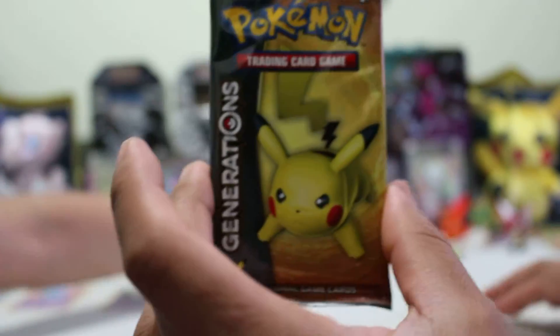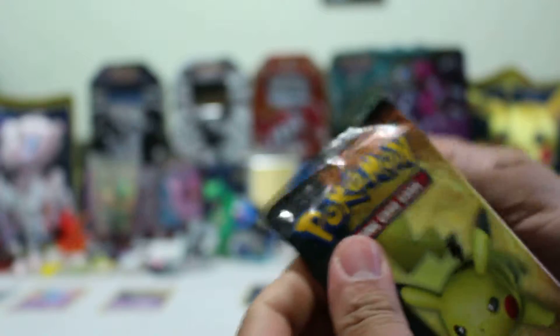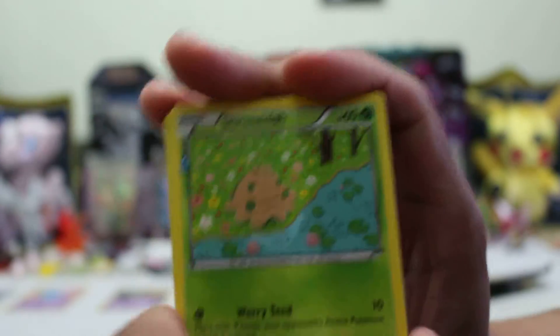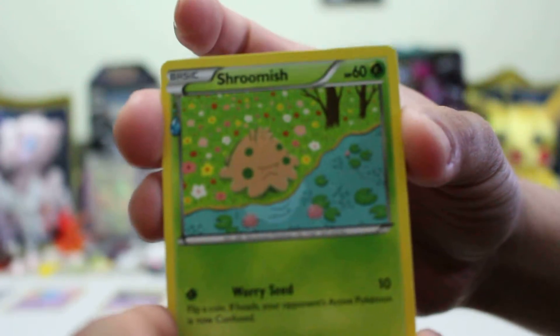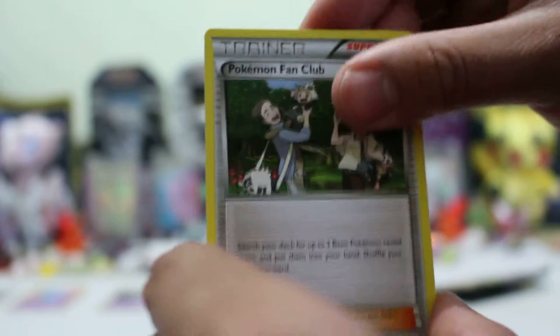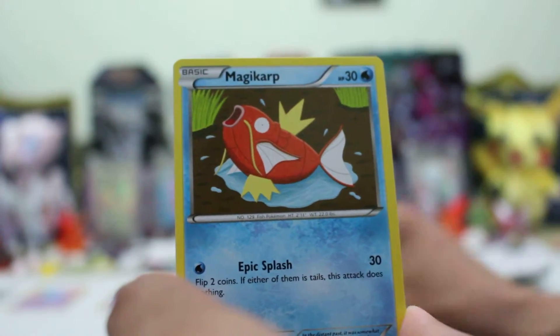And I will be opening my pack now — the Generation pack. It only brings 10 cards. I think it's three from the back. Here we go. We have a Shroomish, a Pokefan Club, a Pokeball, and a Magikarp.